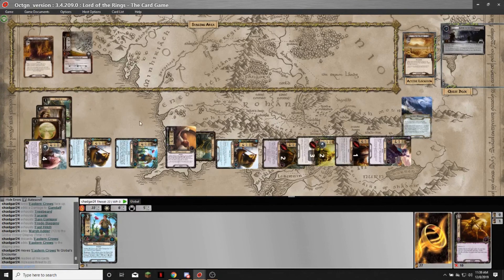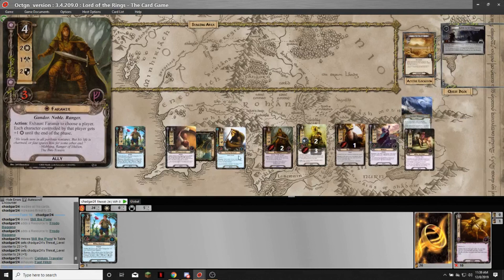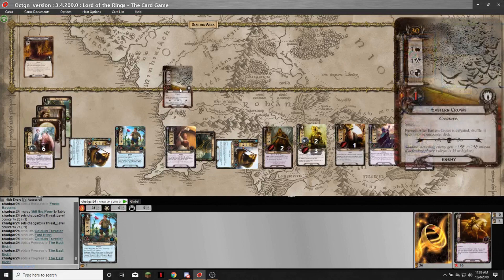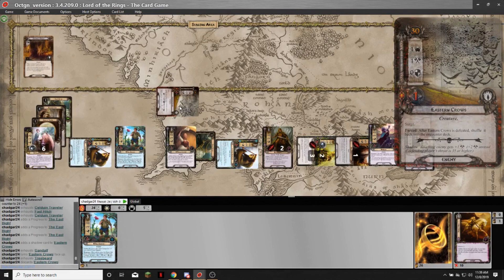On the final turn, Bill shows up at the last second. Gandalf raised my threat so I'm out of secrecy. I quest for six, make some progress — it doesn't matter. Gandalf defends, gets plus one from a shadow — Treebeard kills the last enemy. And that's a victory.